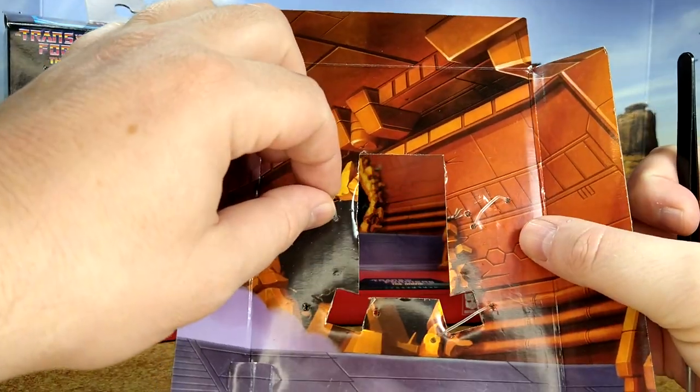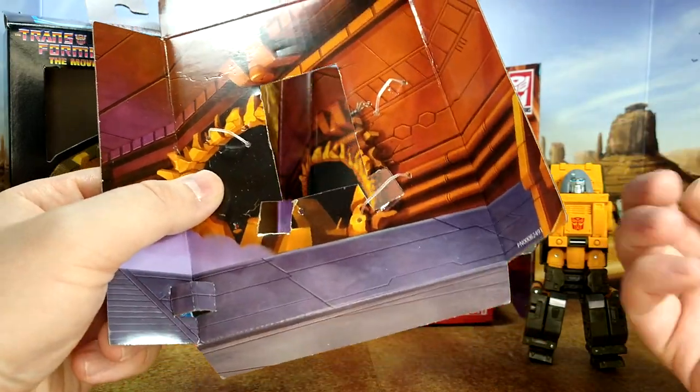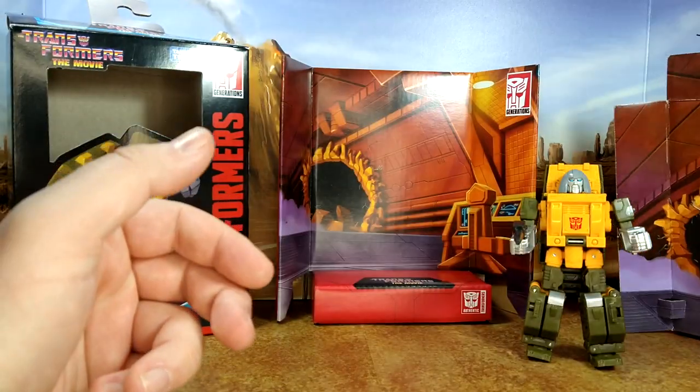So, plastic-free packaging in one line — but then you still have the plastic thing here instead of the little ropes they used. Make up your mind, Hasbro.